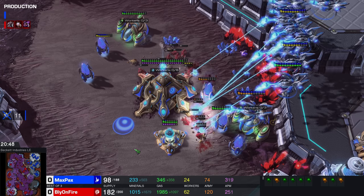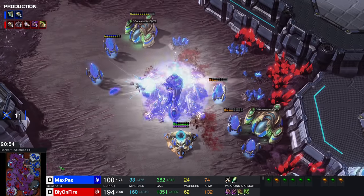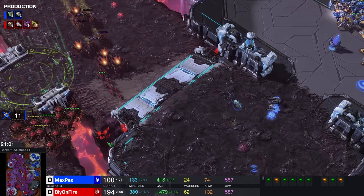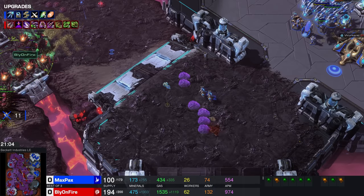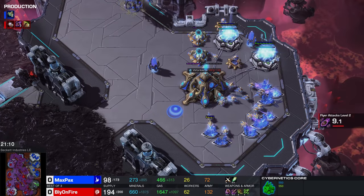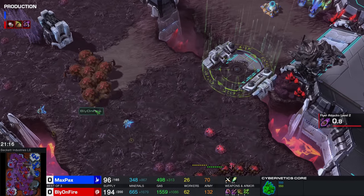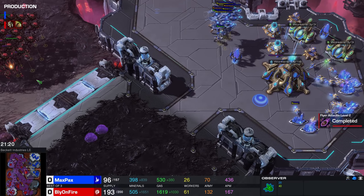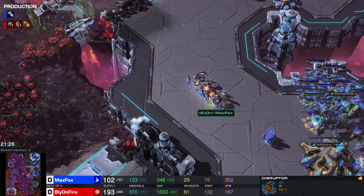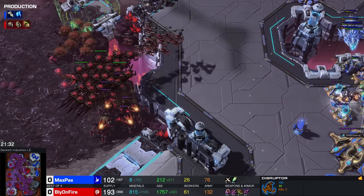Bly is very hesitant right now going for those Queens or Hydras just because of those Disruptors. Phoenixes are going to absolutely shut down Mutalisks, so Zerg's only real option at this point is just Corruptors and Vipers. Another Locust Wave comes up. Maybe he can just kill the Nexus itself — he's trying to maximize damage, a couple of Pylons here and there. That base is starting to run very low and it does get killed. But at least this new base has been acquired. Bly just adding on as many Corruptors as he can. He's got pretty good upgrades on them, but this Protoss air army does not mess around.